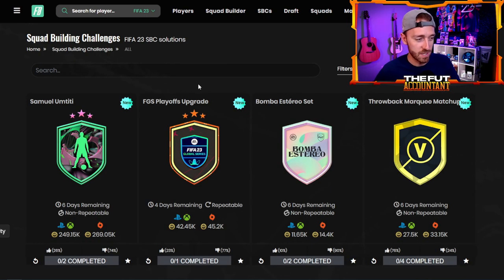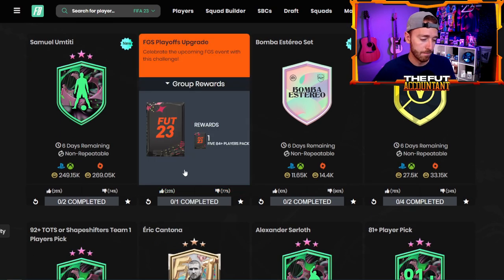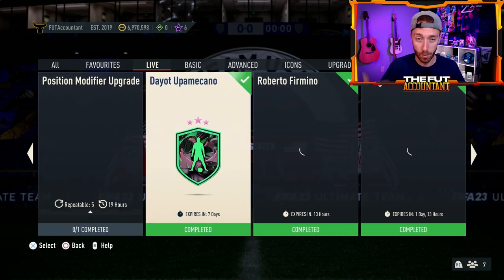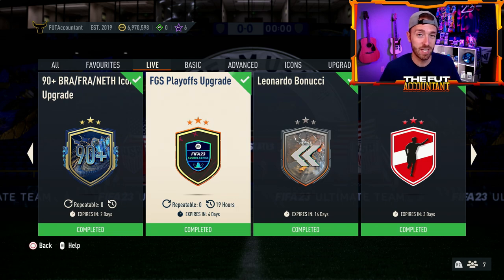There was also a pack released yesterday that was a bit unexpected — a bit more content on a Thursday than we normally see. The FGS Playoffs upgrade, an 84 times five pack, which a lot of people don't like based on the upvote/downvote percentage. But honestly, that's the type of SBC we like to have for a brand new promo Friday like today, where you can do this SBC on day one and have a chance at packing a brand new promo card right away. It's almost the same vibe as the flash SBCs during Team of the Season, although it's not technically a flash SBC we can do multiple times.